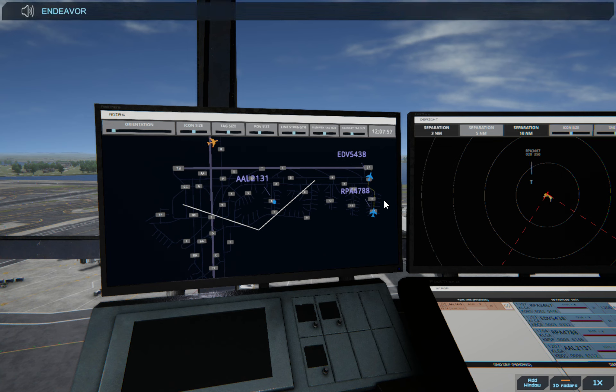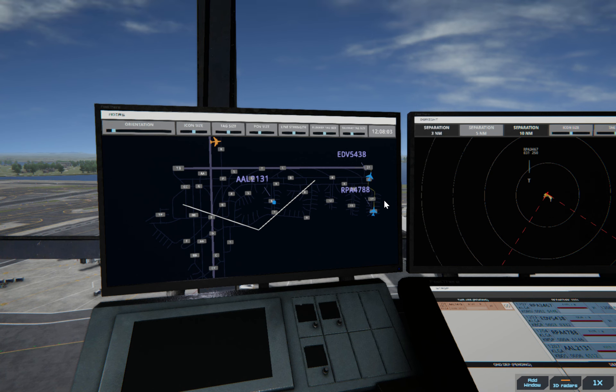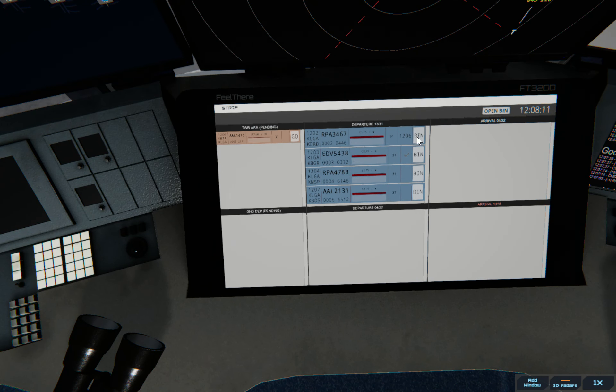Endeavour 5438, runway 31, clear for takeoff. Upon reaching altitude 1000, contact departure. Alright, so over here let's mark that one off. Oh, so this is where the Republic one already took off — I forgot to mark that.